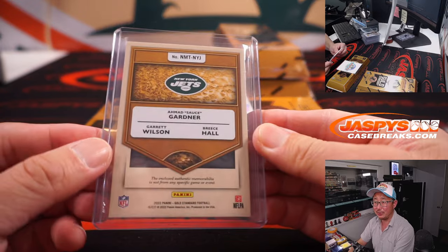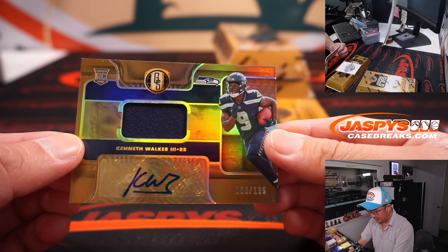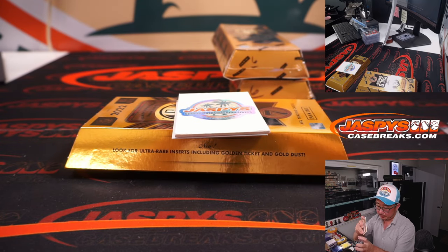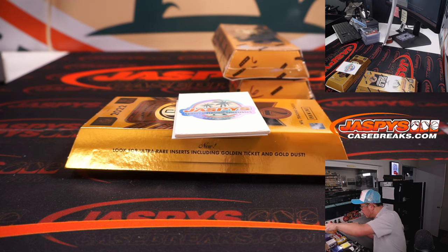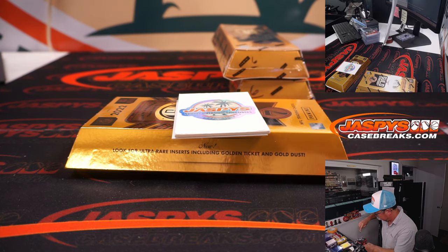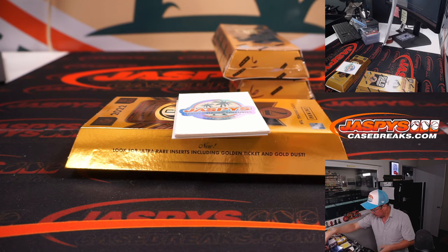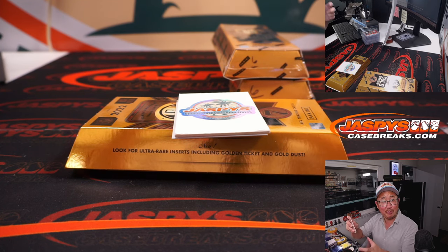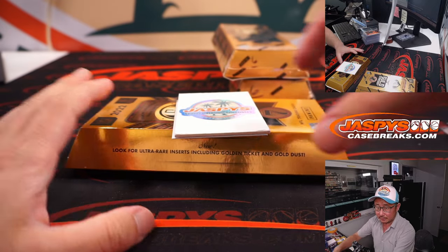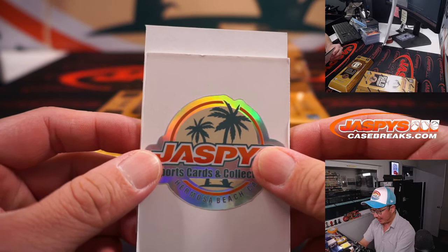I think people in the hobby want Pickett to play too. We got a redemption and we got Kenneth Walker jersey and autograph to 199, Seattle — Justin. Was it Max Muncy walk-off time, bottom of the ninth, Dodgers down a run to the Diamondbacks, bases loaded, Max Muncy up to bat?